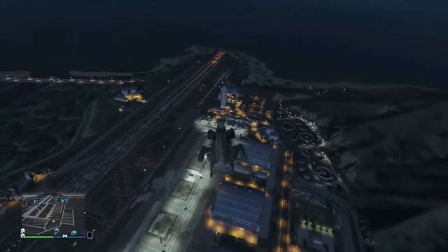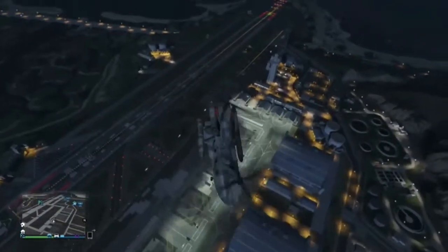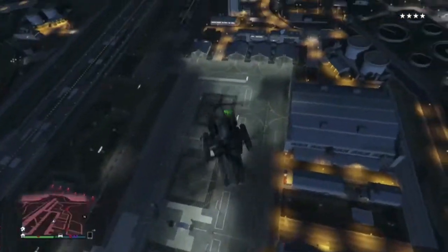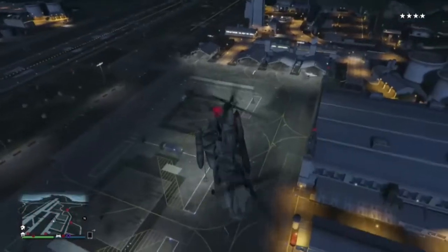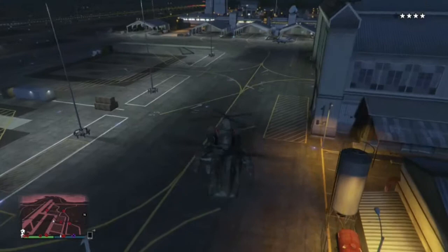So just follow what I'm doing on the screen right now and you should be fine. So what you want to do is get any helicopter, doesn't matter which one. I just found this one at Trevor's airport. You want to come down here to the third hangar and just go down next to it. There we go.